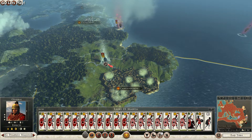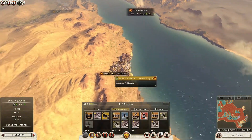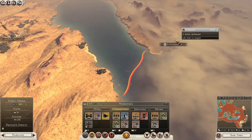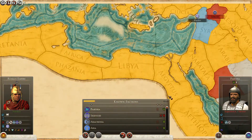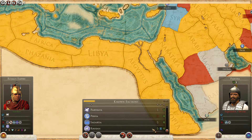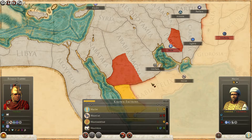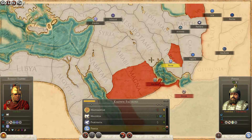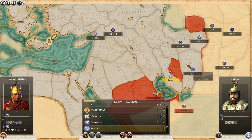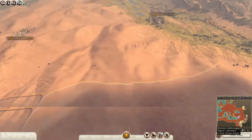I forced march but couldn't force march. We got a ship right here and the main here. I don't even know if I'm at war with them, so let's check diplomacy. We're not at war with them yet but they only have like two provinces. Persia is very close by and Armenia is right there. We'll figure it out as we go.